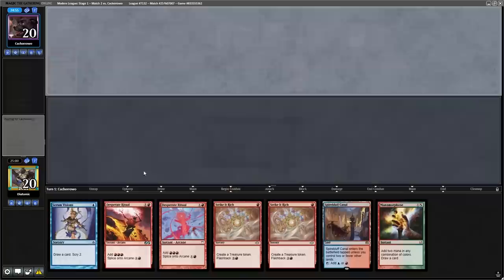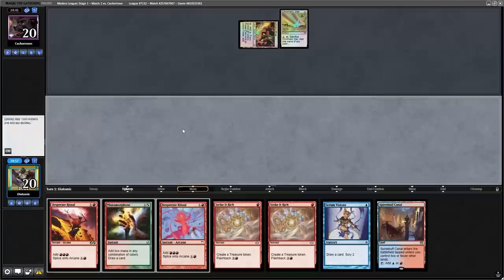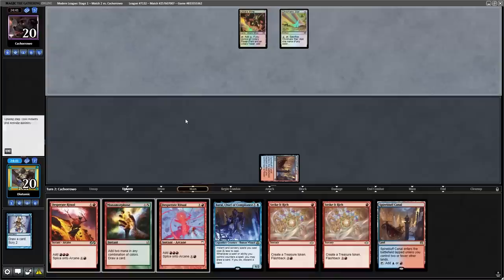Going into the next round on the draw, we actually have some potential for a turn two kill with this hand. Generally, hands with a load of mana have that potential, and now with Strike It Rich on turn one you can set up for a lot more turn two kills than in the past. With the opponent starting off with an Urza's Mine and a Chromatic Star, I have to Serum Visions even though we found a land off the top, because we need a Gifts Ungiven to win this game.